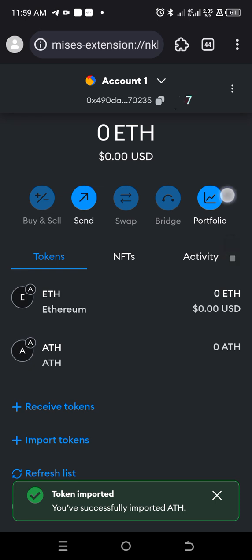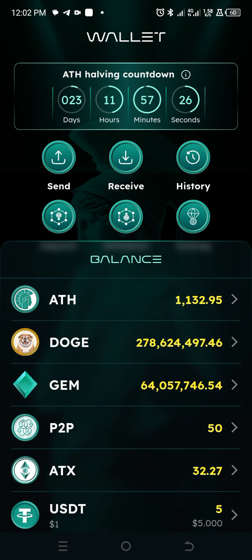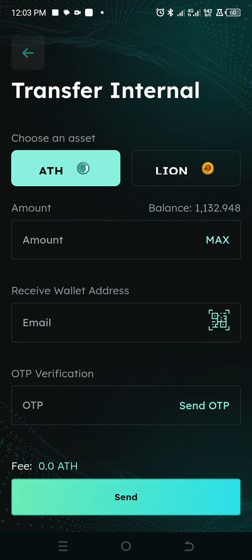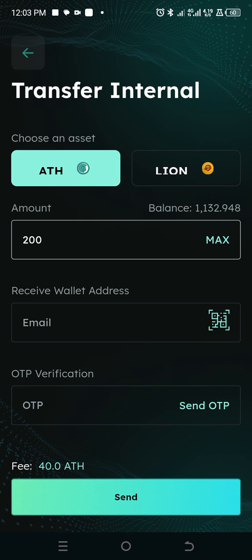So we're back to the Aten network app. Under the wallet option, simply click on Withdraw. You can also come to the Send option and click on Send to access ADS. Input the amount of ADS you want to send here — you could say 200, or you could just send your entire balance. So if you're going to send like 200 ADS, for instance, this is the fee.